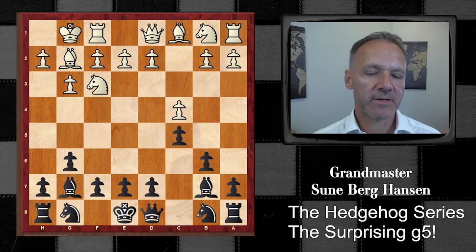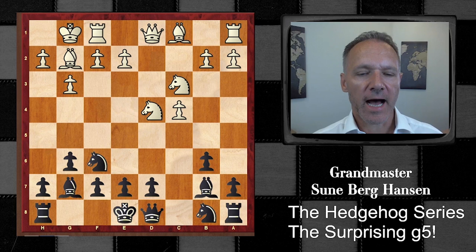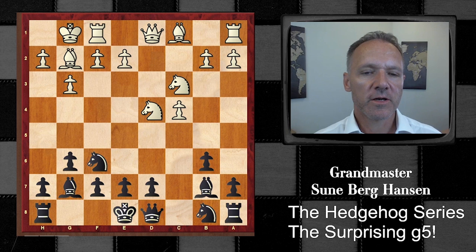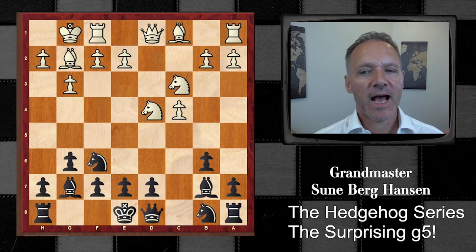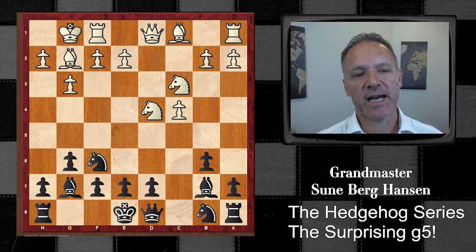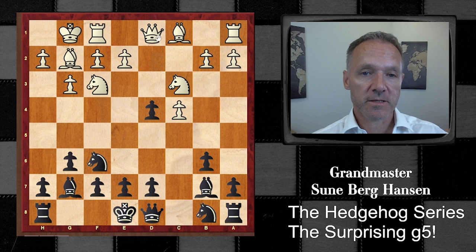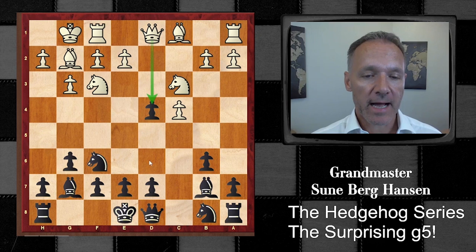Black has nice bishops on b7 and g7 and an eye towards the center. Taking with the knight is nowadays considered wrong. White has more space so he should keep more pieces on the board - allowing the exchange of bishops is to Black's advantage in general, since White's kingside will actually be kind of weak, as we will see in the game. So White will miss the bishop. The best move is without doubt Qxd4 and there's a lot of theory after that move.